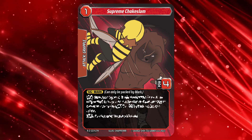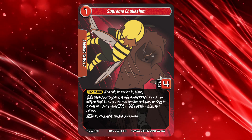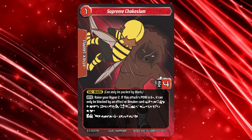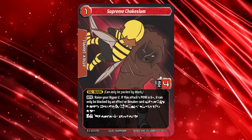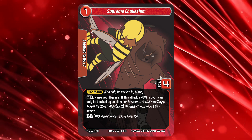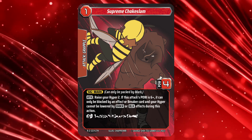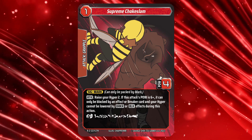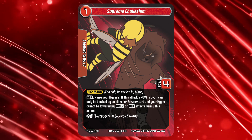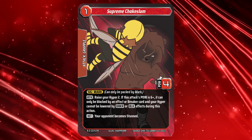Mark's signature attack is the Supreme Chokeslam. A level 1 grapple with 4 power that raises Mark's Hyper by 2 when performed, and if its power is 6 or more, it gains a block restriction clause — it can only be blocked by a breaker card or by an effect. But wait, there's more.